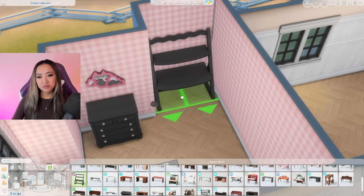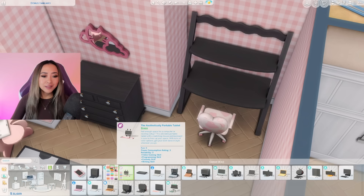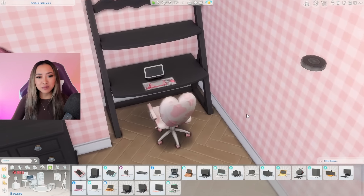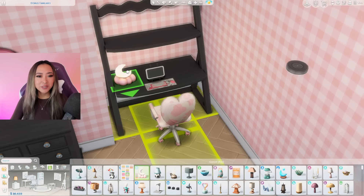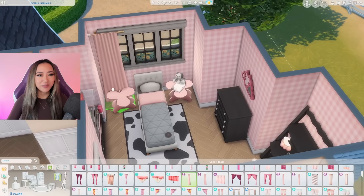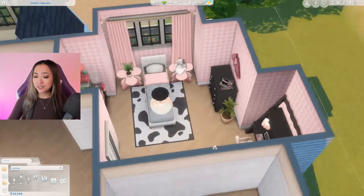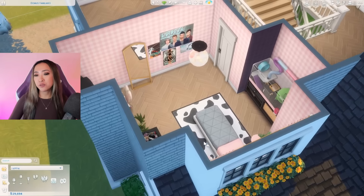It looks like we'll have room to put a small desk area in this nook — maybe this black one from the Pastel Pop Kit. Going for that animal print whenever we can, and this family is rich so we're giving the kids some tablets or laptops — these kids get to be spoiled! We have 600 simoleons left, so let's go in with a full-length mirror, some curtains over their bed, and then some flowers and plants to liven up their room.